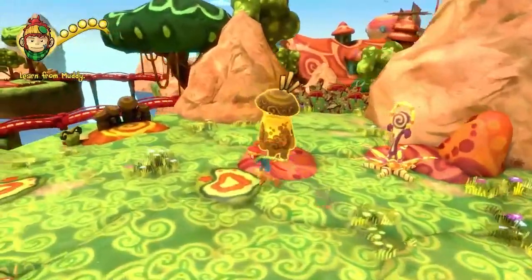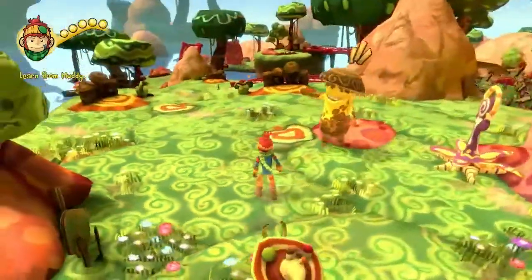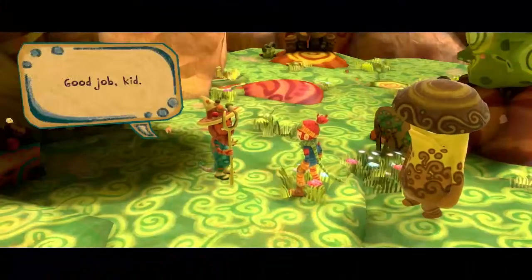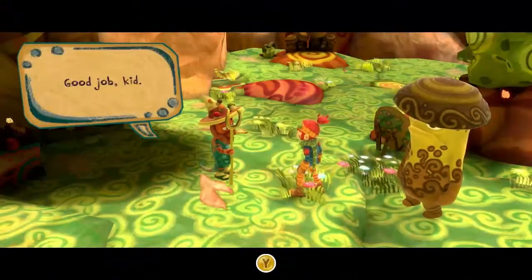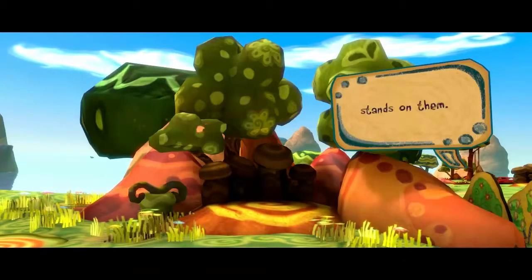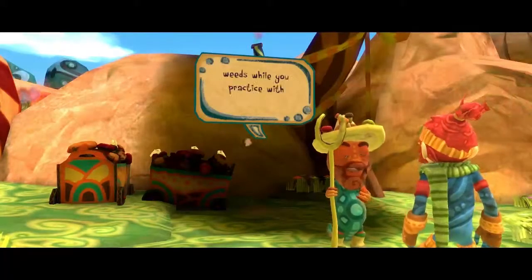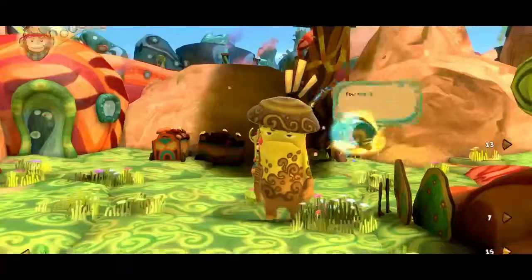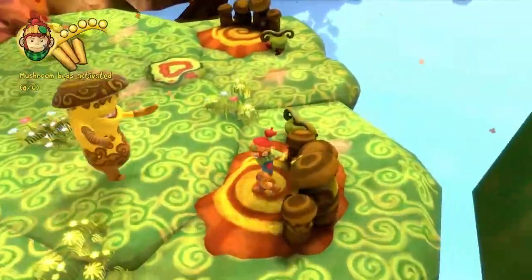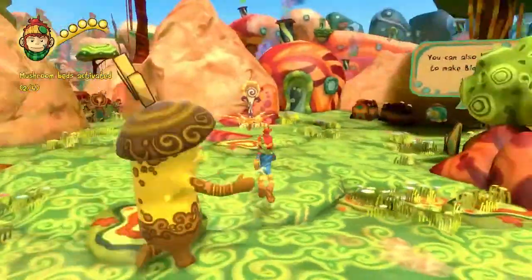Hello. There he is. Now press left bumper. What is that? It's L1 for me. Come here, friend. Good job, kid. Now you see all the Mushroom Beds around here. Well, they start growing when old Biggs here stands on them. So what we're going to do is I'm going to cut down those good-for-nothing weeds while you practice with Biggs and activate all those Mushroom Beds. Easy enough. It's a nice, lovely, colorful, great music tutorial.